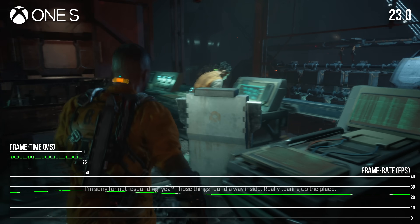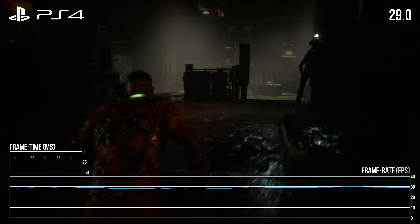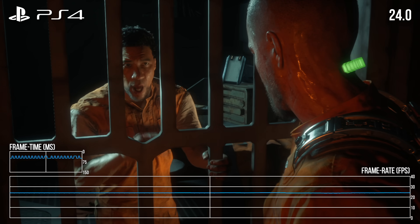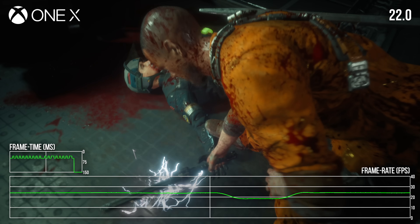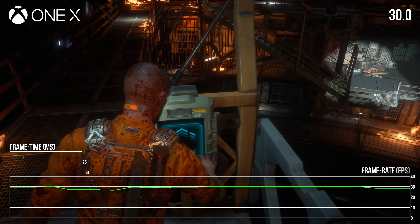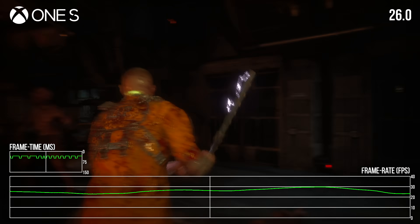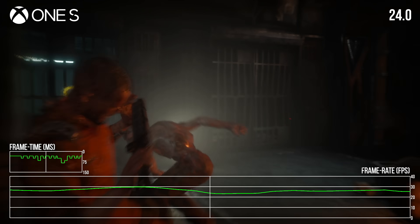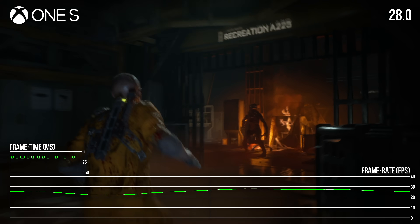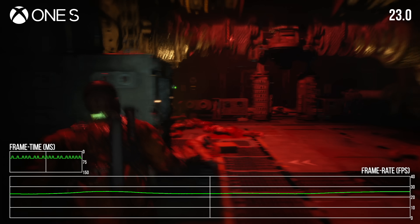I wouldn't say that the Callisto Protocol performs especially well on last-gen consoles overall. The PS4 and Pro versions are serviceable enough, with significant but not game-breaking drops, and the One X does manage a pretty stable 30fps during gameplay. But the cutscenes are jittery and off-putting, and substantial performance issues pop up with enough frequency to make the game feel somewhat inconsistent. Considering the frame rate issues that crop up even on current-gen consoles, though, this is a decent showing for the weaker last-gen hardware. The performance woes on Xbox One S are a little bit harder to excuse, with severe and frequent frame rate drops — resolution figures or visual features may need to be paired back further.